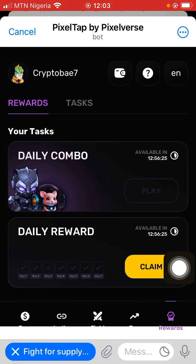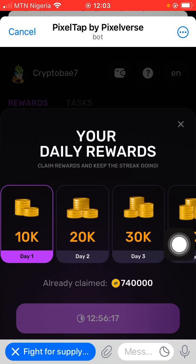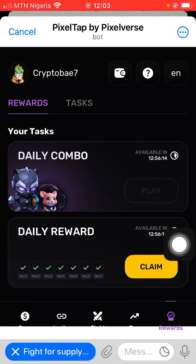I'm going to go to the end section. You can see that the countdown has begun, which means I should come back in 12 hours — by tomorrow — to claim. My daily reward has been claimed. So guys, that is today's combo for Pixel. Stay tuned for more updates. Bye!